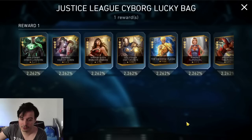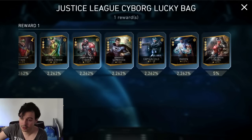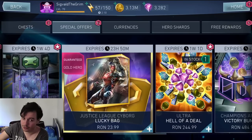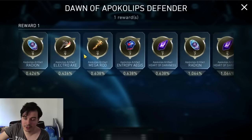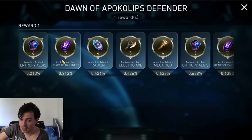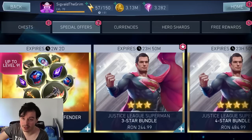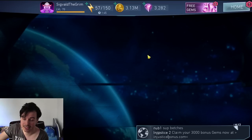Just League Cyborg Lucky Bag: if you want to throw five dollars out the window, dropping it on this will not get you a Cyborg, so stop lying to yourself — that's a pretty bad gamble. This also contains some Dawn of Apocalypse artifacts. If you want a boost for Dawn of Apocalypse, this bundle is fine, but I would suggest you wait a bit so we get better bundles, because this is the basic version and usually they put a more advanced version in the store. Just wait on that if you're not impatient.